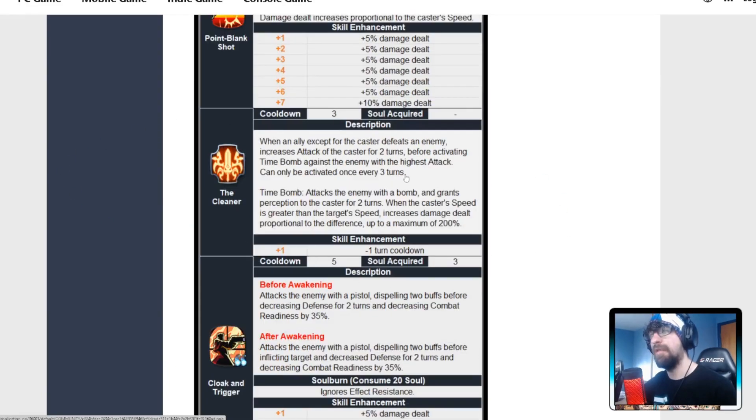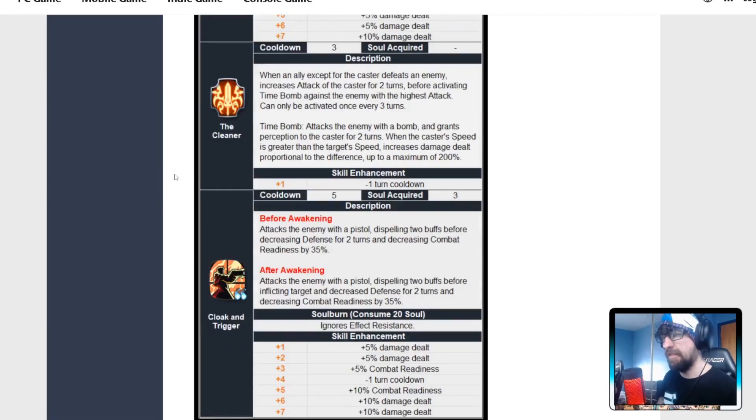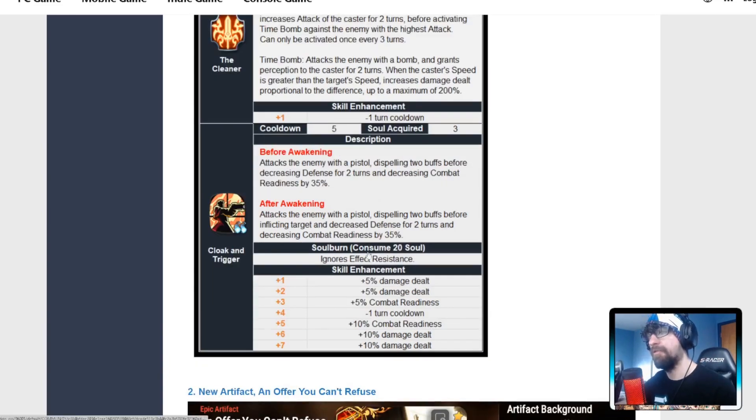His S2 does seem to hit hard, but when they're showcasing it they're using it against best-case scenario units like green Seline who has no defense. His S1 is pretty cool — I think the S1 is actually good with the dual attack. His S3, after the attack, dispels two buffs before inflicting the target and decreasing defense for two turns — that's really good — and then decreases combat readiness by 35%. Great utility, and you can soul burn to ignore effect resistance to land all of it.